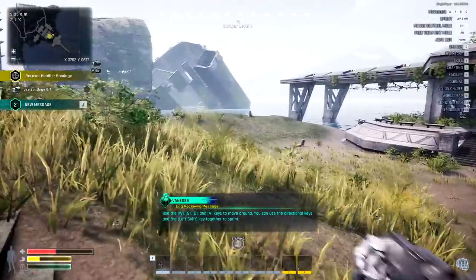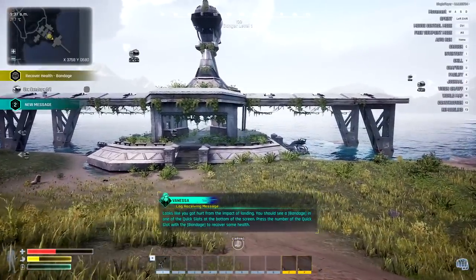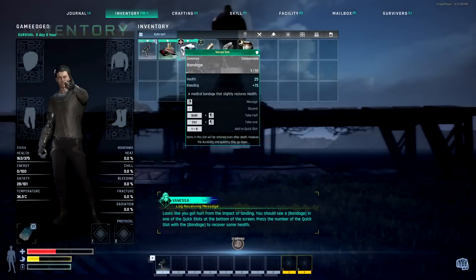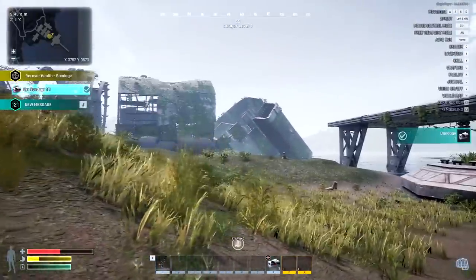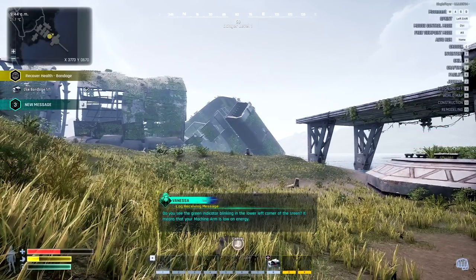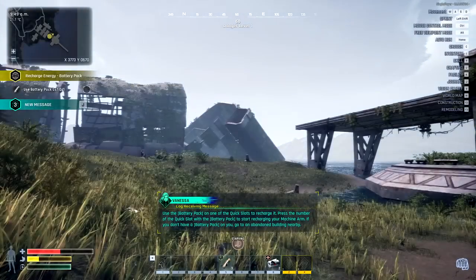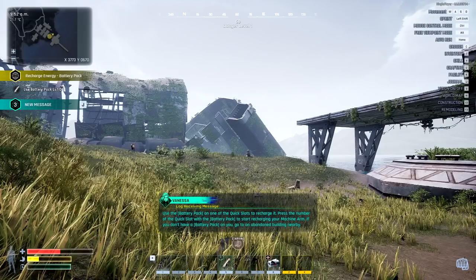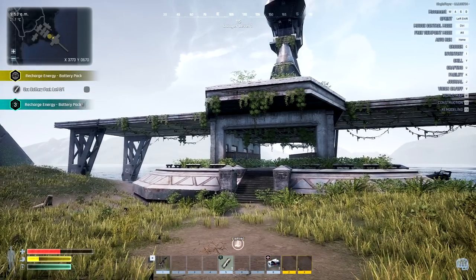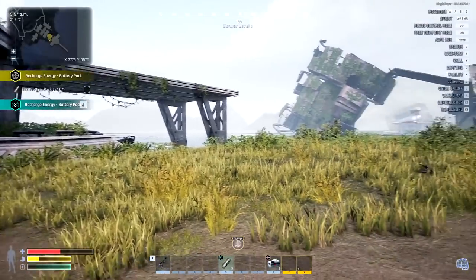Use the moving keys to move around. You can use the directional keys and the sprint key together to sprint. Looks like you got hurt from the impact of landing. You should see a bandage in one of the quick slots at the bottom of the screen. Press the number of the quick slot with the bandage to recover some health. Here we go. Do you see the green indicator blinking in the lower left corner of the screen? It means that your machine arm is low on energy. Thank you so much for joining us, Game Edge. She's definitely explaining quite a bit on the launch here, but there's a lot of updates since last time we jumped in. Super excited to at least showcase this. I hope you guys and girls are enjoying this.